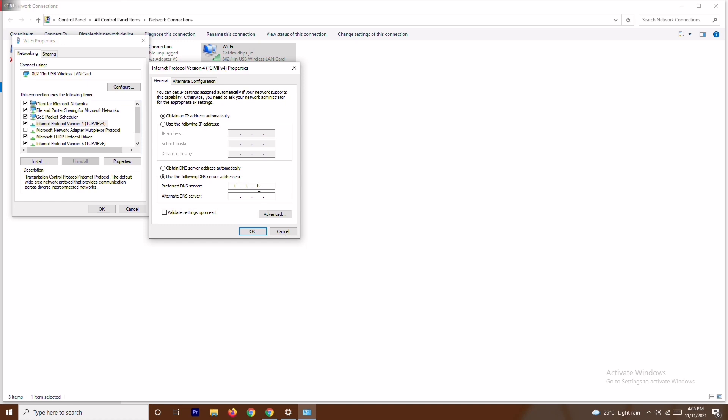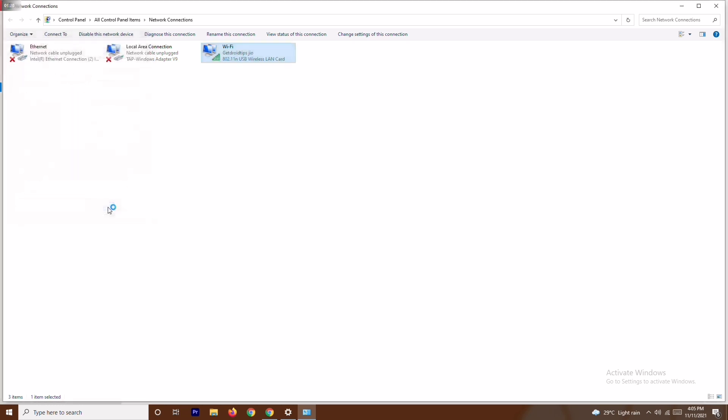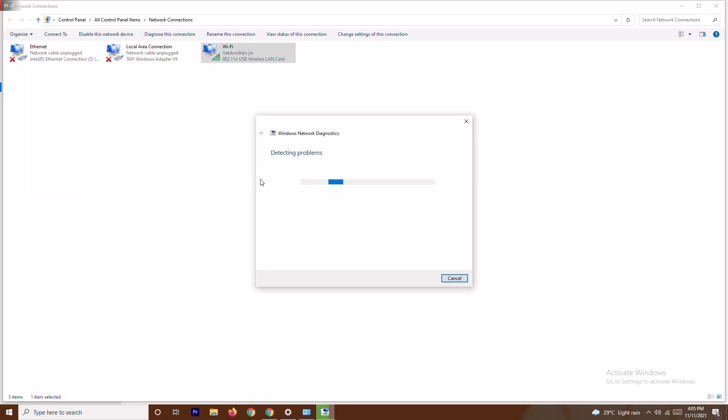Enter the preferred DNS server as 1.1.1.1 and the alternate DNS server as 8.8.8.8. Then click 'Validate settings upon exit' and click OK. Once that is done, click OK again and it is complete.